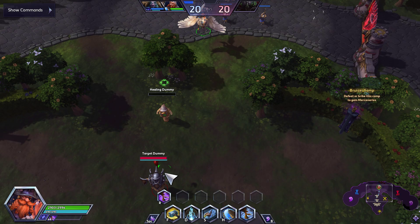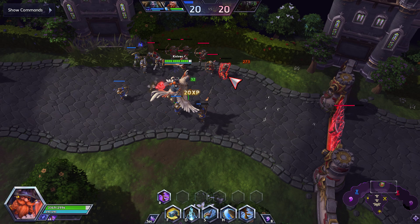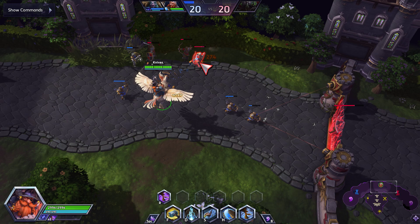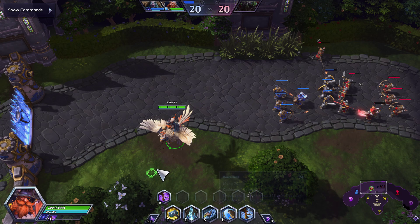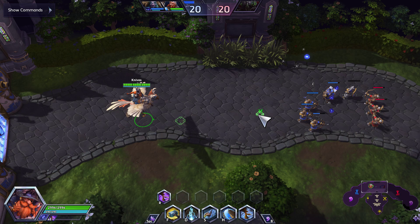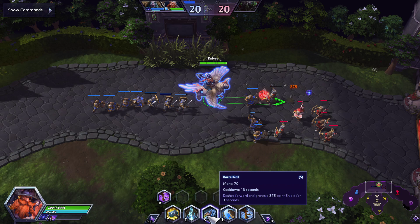Barrel Roll: I see people barrel roll into an engage, and then they lose the fight and they're trying to retreat — but they don't have barrel roll to escape. This should be used mainly as an escape nine out of ten times. The only time you want to use it for engage is if you know you're going to secure that kill. If you're not 100% sure you're getting that kill, you're gambling your life. Save it for an escape — just like Muradin's Dwarf Toss or Nazeebo's Burrow Charge. Be kind to yourself and keep it available.